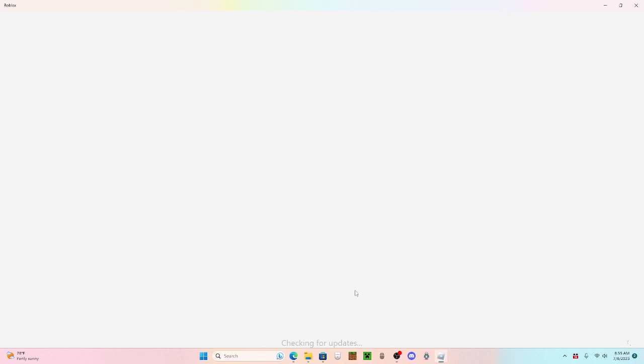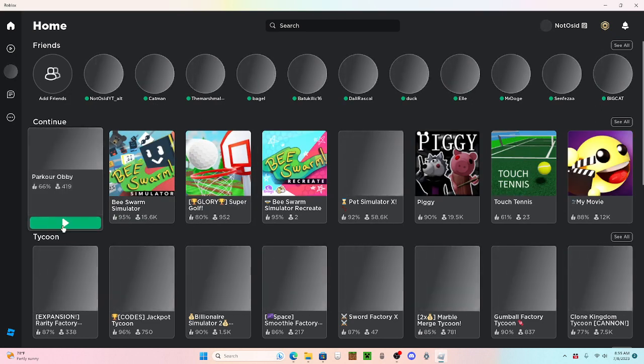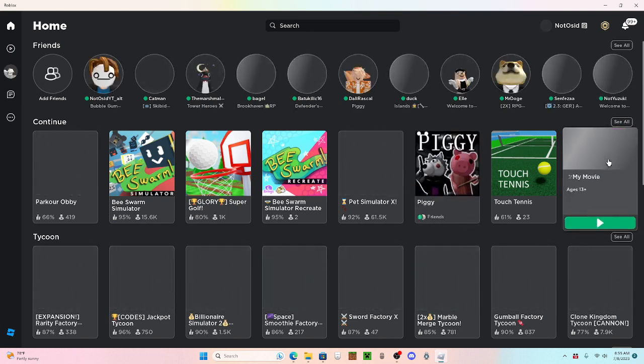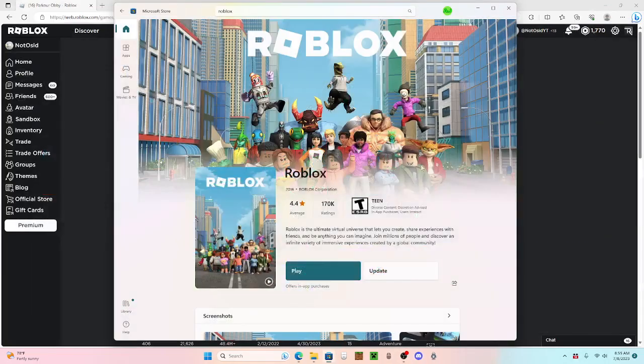So this is kind of not really a way to fix it, but it's a temporary way, because Roblox will usually just fix it themselves. So now I can just go join the parkour, I'll be able to join Piggy, MyMovie, TouchTest - all the games I ever wanted to, just on the app.